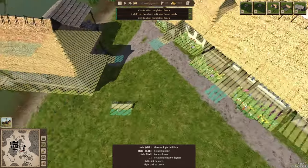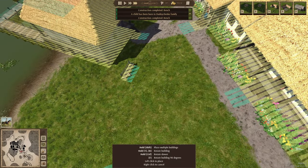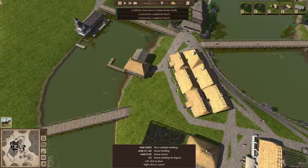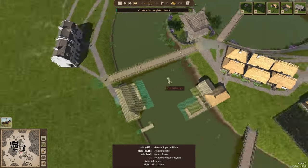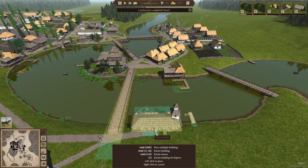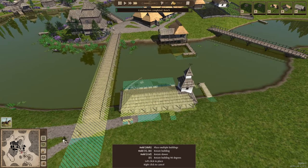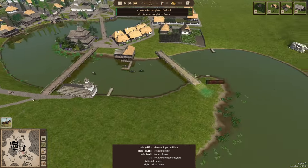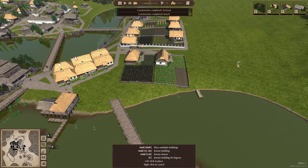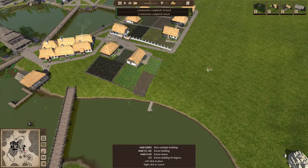Let me add another bench over here. Your workers can actually get fully rested just by sitting on a bench, so it's good to have them all around. If they live far from the workplace, they don't have to go all the way back home. Obviously they do have to go home if they need to eat or drink, but if they just need rest they can sit on the bench outside and then jump right back into work.